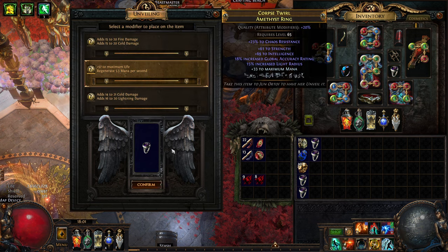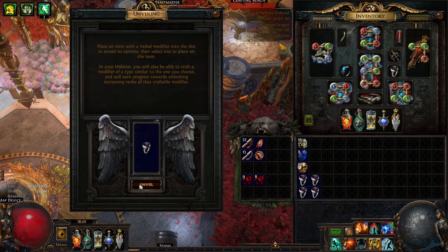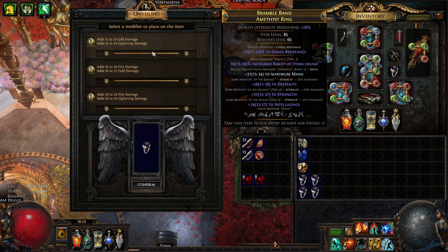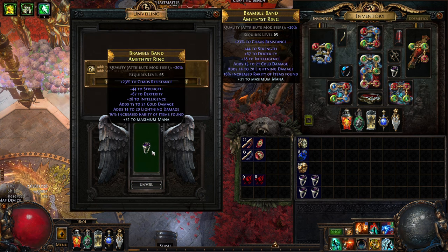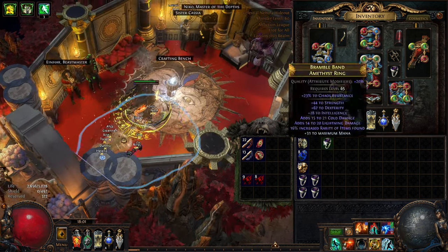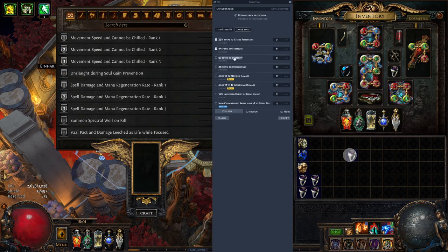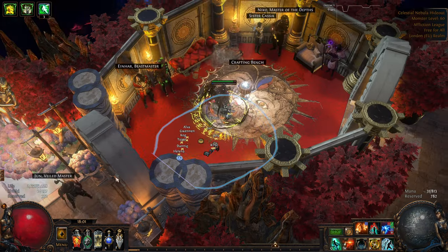I'm expecting one of these to not work just from averages. There you go - so it can roll every single elemental double mod, which kind of sucks. Thankfully it hit on the worst rank we've done, and I'll typically craft cold lightning. This already has a prefix on it so I can't even slam it, so I will just craft minus max still. Let's just see if this is worth anything - sixth div maybe, let's list it at five.